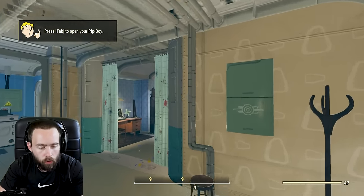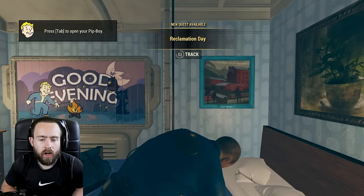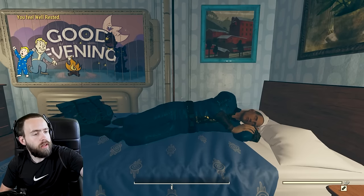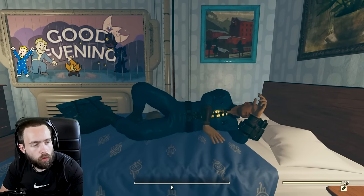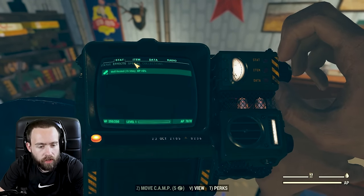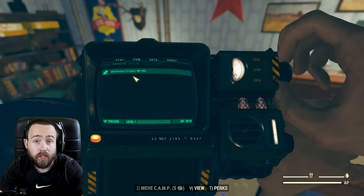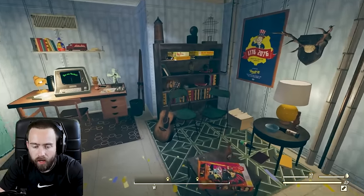After you get your Pip-Boy, the first tip I have is to get the Well Rested perk. You just lay right here, it takes about 30 seconds. As you can see, you get the Well Rested effect - always good to get some sleep. Up here it shows: Well Rested for two hours, plus five percent extra XP.